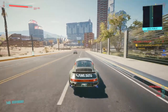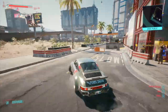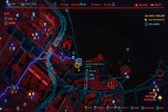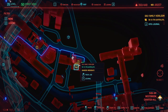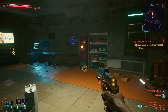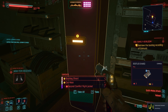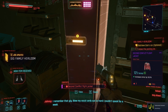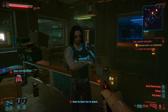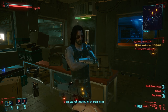Moving on to Johnny's iconic boots — these are super simple to pick up. All you have to do is complete a side mission called Family Heirloom. You can find it in Westbrook, Charter Hill — it's a Rogue mission and super easy to complete. All you have to do is fight some enemies in a car park, which the mission directs you to, and once you've killed them all the mission directs you to a locker in the back of the car park. In that locker is Johnny's iconic boots — just pick them up, you can equip them mid-mission.